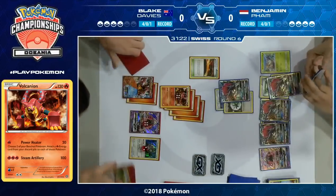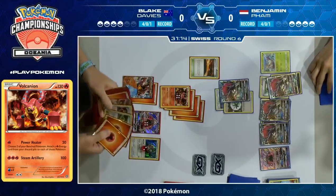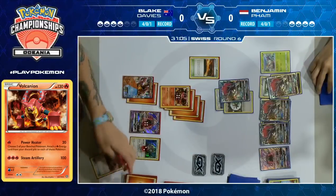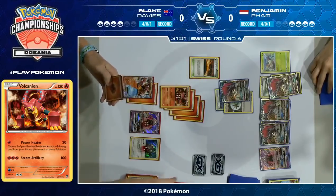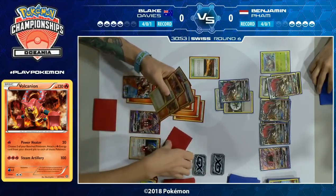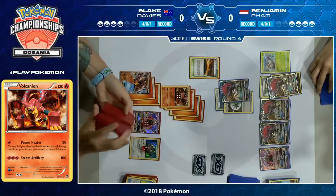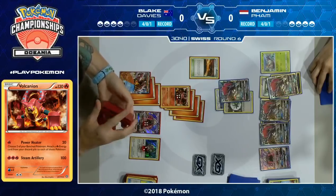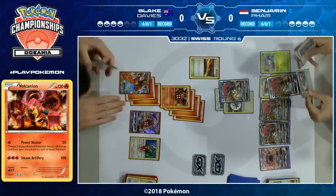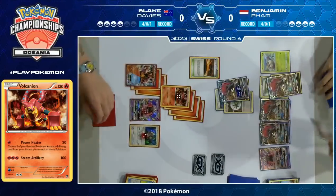There's a Tapu Lele Benjamin can Guzma and KO, there's the non-GX Volcanion he can KO, and the Oranguru he can KO. We're at the stage where it's pretty much on Benjamin now. He finds Scorched Earth — that's huge. He also has Ultra Ball and Energy Retrieval. He goes for the Scorched Earth drawing extra cards, and a big Max Elixir which he hits — that's big. Now he's got a second energy on the Volcanion, starting to build up. That Volcanion has no damage on it at all, so it's not getting KO'd next turn.